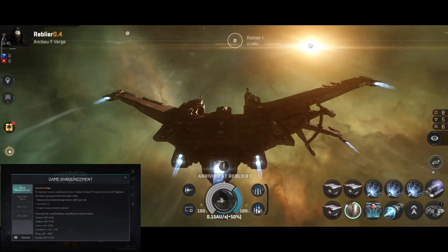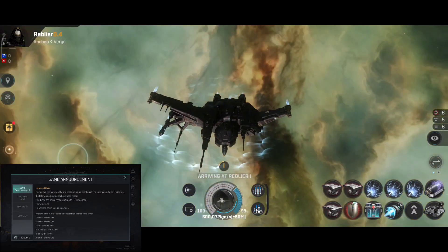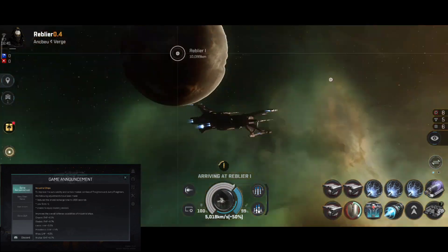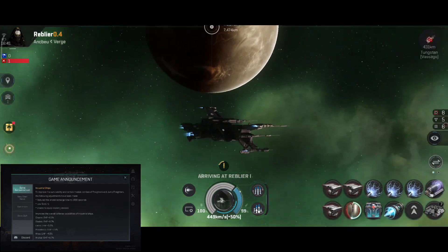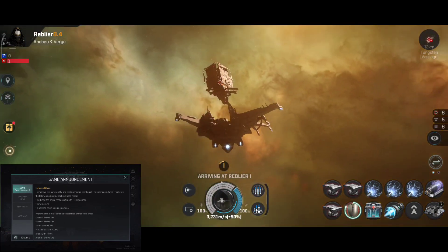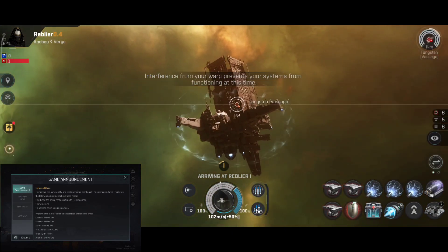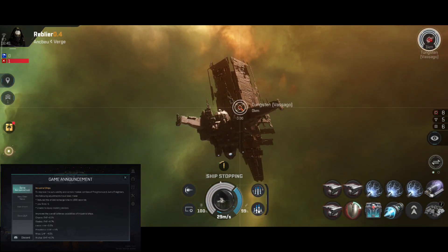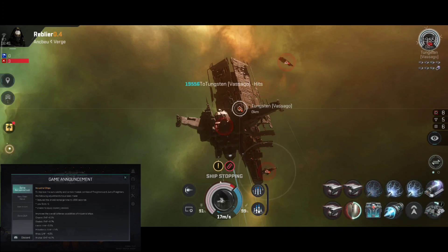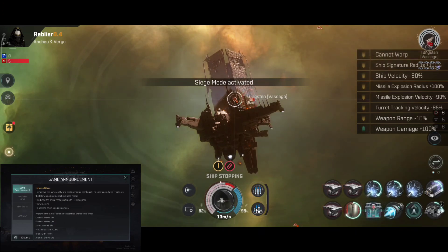Endurance ships. To improve the survivability and certain module combos of freighters and jump freighters, the following adjustments have been made: shield recharge time reduced to 1,800 seconds. So the passive tank of these monsters is going to be really good now — wish that we had that recharge time for other ships, but it's a step in the right direction. Low slot plus 1, but unable to equip cloaking — of course they gave it one low slot but prevent you from equipping a cloaking device. Kind of funny.